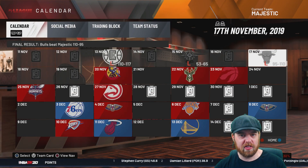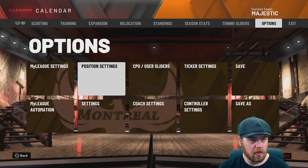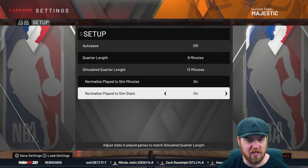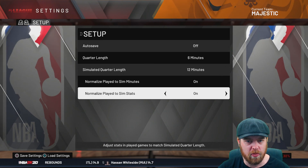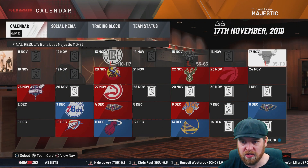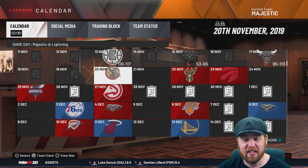I have changed those settings — I did see it in the comments to change them up. Something to do with MyLeague settings. We've turned on normalized play to sim minutes and normalized play to sim stats. Let me know if that's what you guys were after in the comments section. Hopefully that creates a little bit more of a realistic event because we're only playing six-minute quarters compared to the 12-minute simulated quarters. So it was a loss to the Chicago Bulls 95-110, and now it's time to take on the St. Louis Lightning. Fingers crossed we can get ourselves a win.